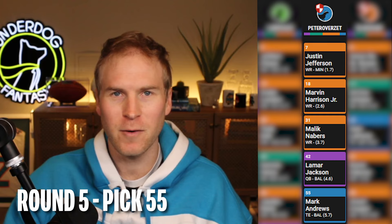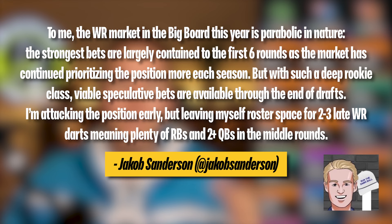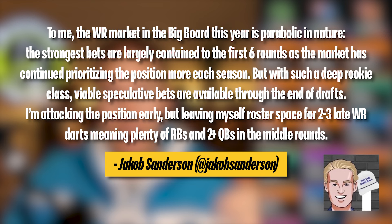Round 4, pick 42, Lamar Jackson. Round 5, pick 55, Mark Andrews. Both of these picks were such easy clicks for me. The stacking element is obvious, and getting an elite QB and his elite tight end at these prices feels very comfy. The three-round discount on Andrews compared to where he went last year is a total gift. Jacob outlined this exact Zero RB strategy in our Big Board Tips video — because there's so much value laid at wide receiver in early drafts, you can afford to take detours away from wide receiver in the early rounds. In doing so, you can get an elite QB and an elite tight end, but also save two to three roster spots for wide receivers late. I also think because the Ravens' defense was so good last year, and because Andrews missed a lot of time, the ceiling of this stack and this passing offense in general is being underrated right now.